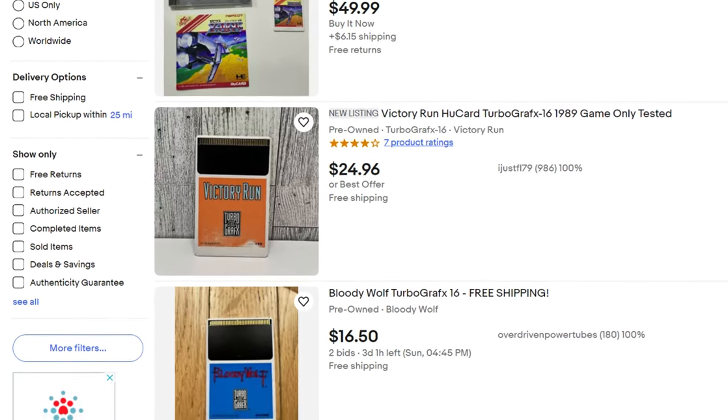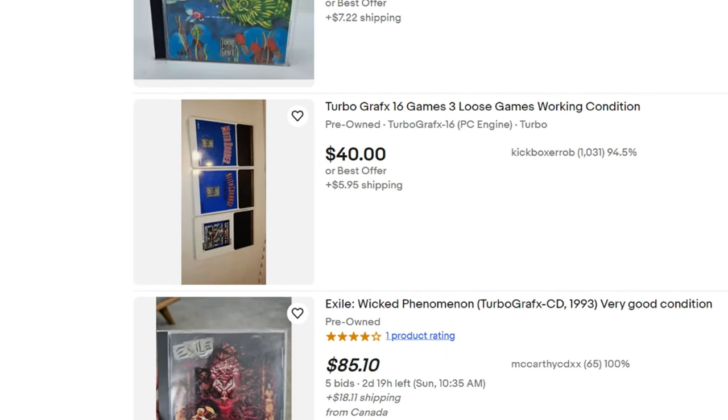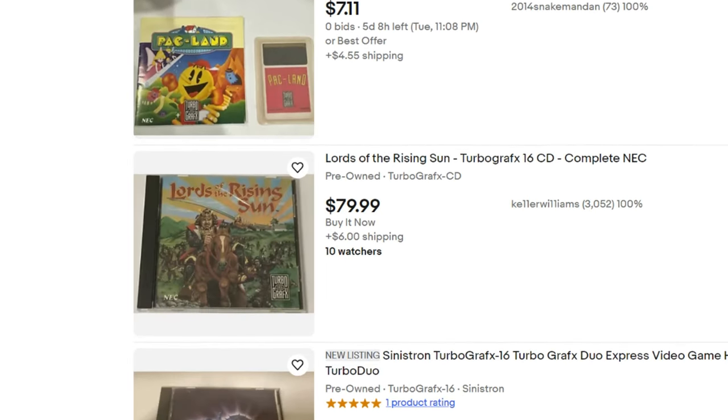In terms of the games themselves, you can always buy them outright — that's the authentic way. But this is going to be the single most expensive part of your journey. A lot of these games cost a small fortune nowadays. No game store, no eBay listing is going to sell you Soldier Blade for 50 bucks or Airzonk for 50 bucks — these games are hundreds of dollars. Not every game is expensive; you can get Pac-Land, Deep Blue, China Warrior, some of the more common games for 20 or 30 bucks if you shop around. But the better games, especially the better shooters — it's pushing it.